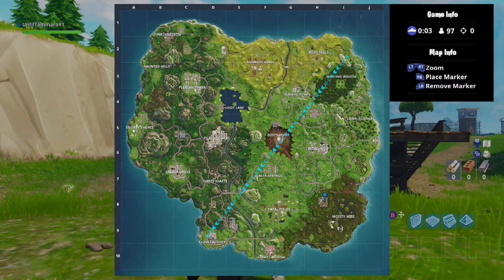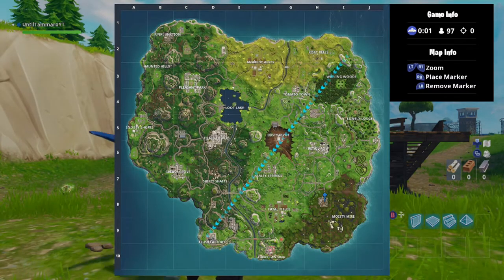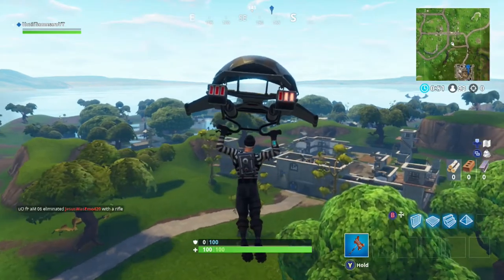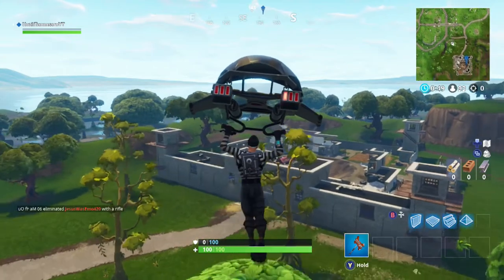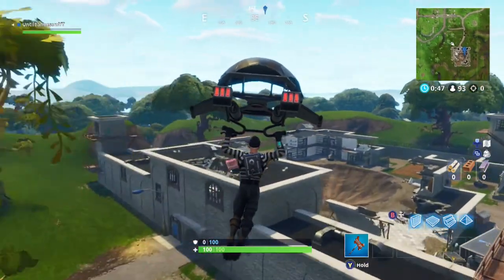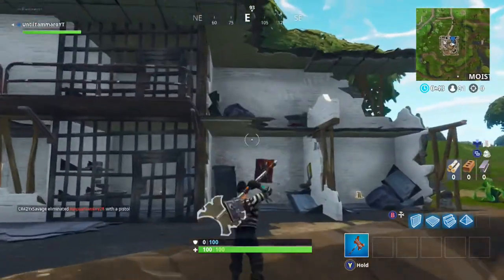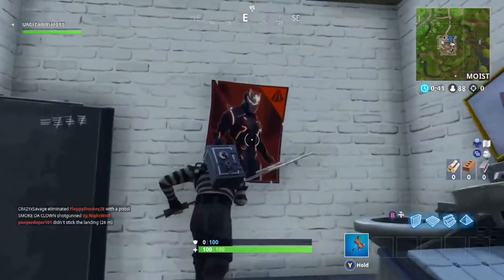Next up, we are going to head to the prison, which is located a little bit north of Moisty Mire. As you make your way towards the prison, the poster is going to be located inside of one of the blown-out cells that was destroyed because of the comet impact. Go ahead and spray it over.